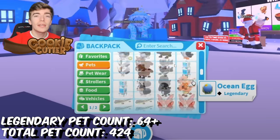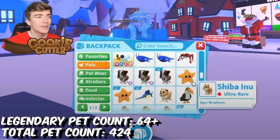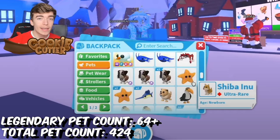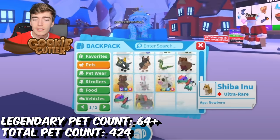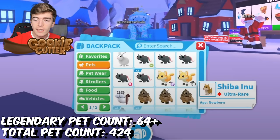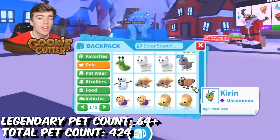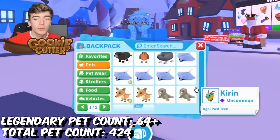But surprisingly, not many legendaries for a YouTuber, but they do have a mega neon snowball. I think Adopt Me actually gave that away completely for free to a certain amount of influencers — I didn't get one, but some people did. This guy does have quite a lot of megas, but he doesn't have tons of spare pets — maybe he gives them away.